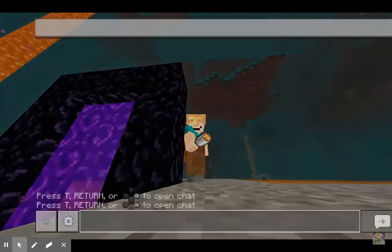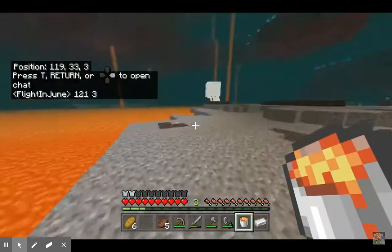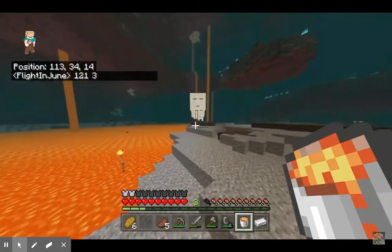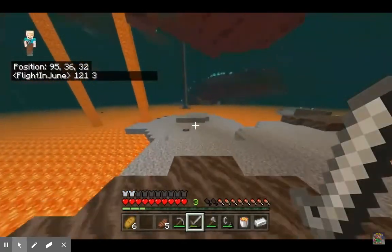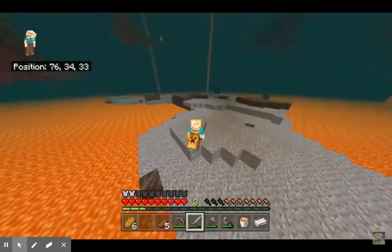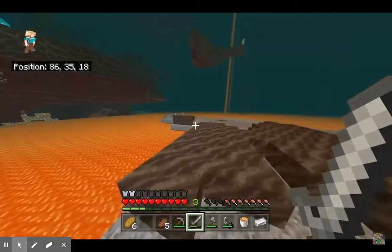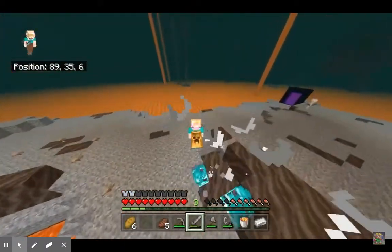He gets some lava buckets for something later, and he marks his coordinates so that if he gets lost or has to go far away, he can come back. In this version, the nether can make or break a lot of runs. And if you don't have a good nether, no matter how everything else is, it will mess you up.